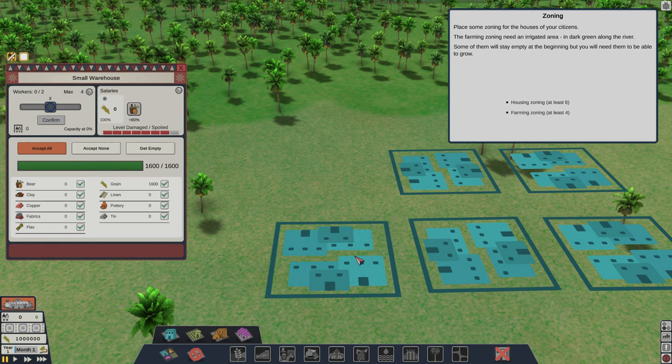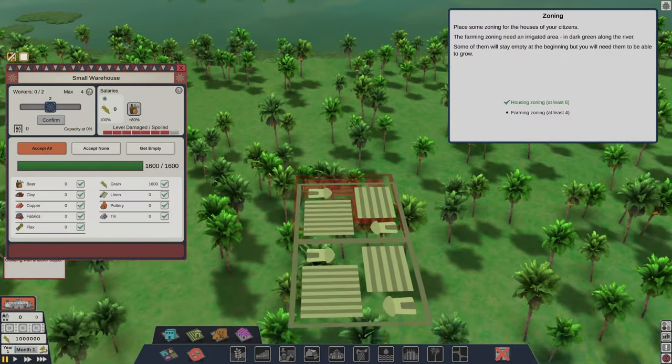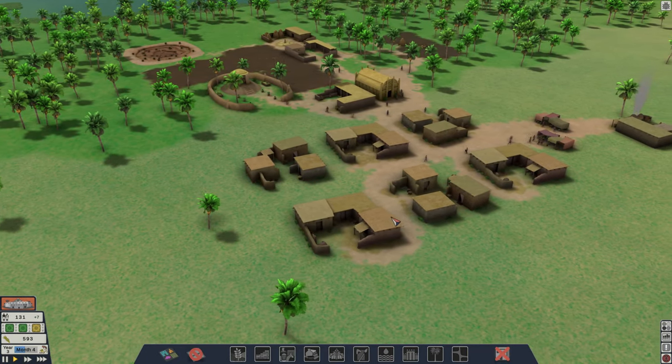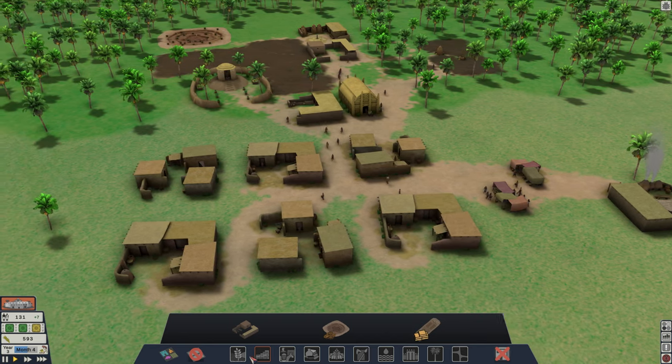A big surprise for me was the zoning feature in this game, because besides the regular residential housing zone, you also get to place farming, market and workshop zones. These are the places where your villagers will be able to build up homes, set up small independent farms, their own personal shops and small manufacturing workshops.